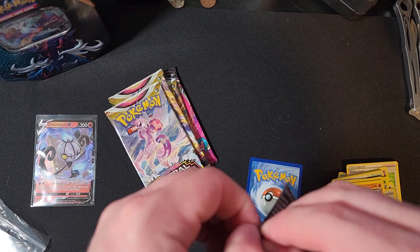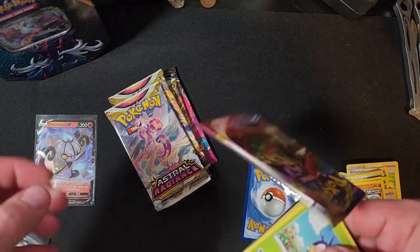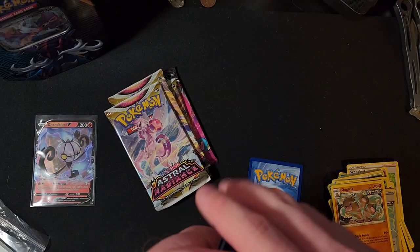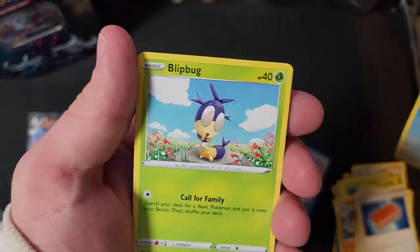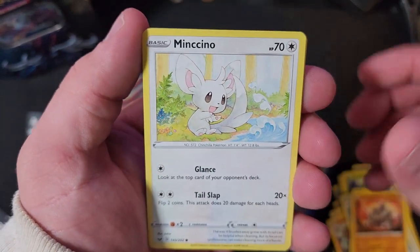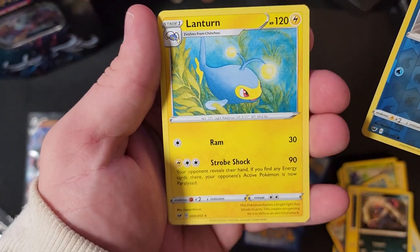All right, Base Set Sword and Shield — another green code card. One, two, three. Air Balloon, Pal Pad, Kingler, Piggly Wiggly, Rhyhorn, Minccino, Chinchino, Croagunk reverse holographic, Sawsbuck, and a Lanturn.